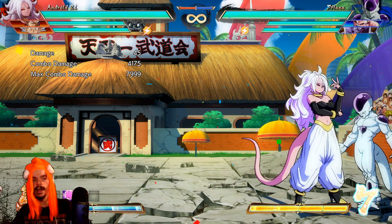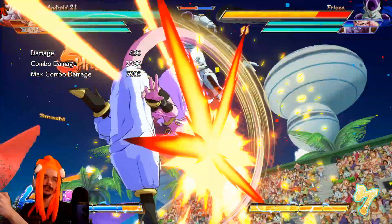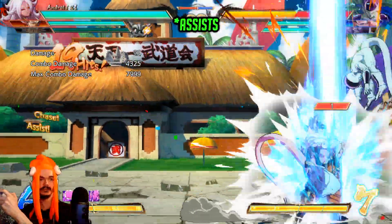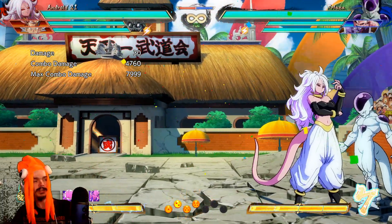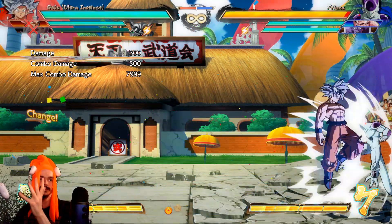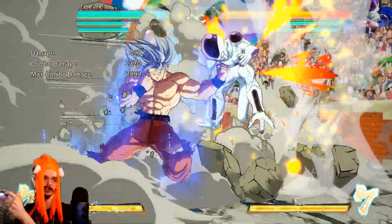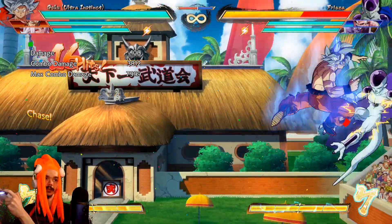If I have to learn how to do that as Android 21, I might as well also learn how to do a slightly more optimal combo, which involves using supers. And then you drop it at the end, but you get the idea. This was for the best, because then it's like — we might as well just learn how to do optimal combos for most of the characters we play as.